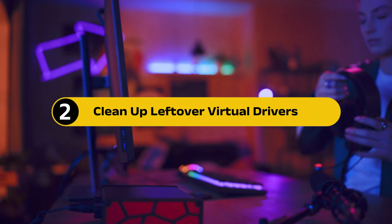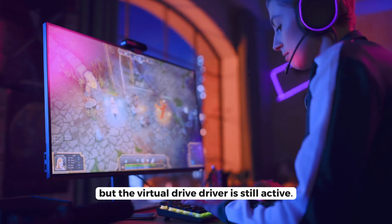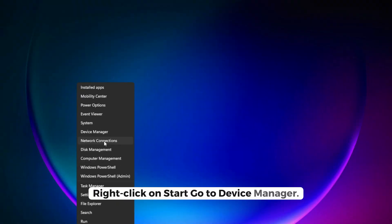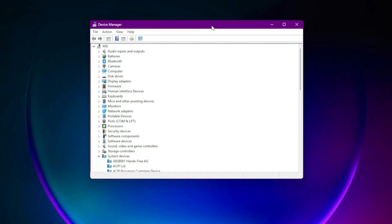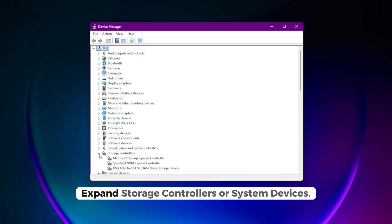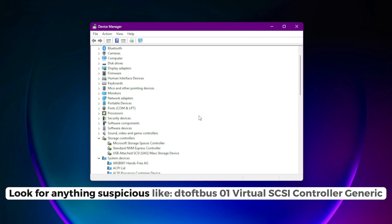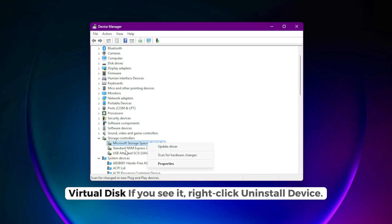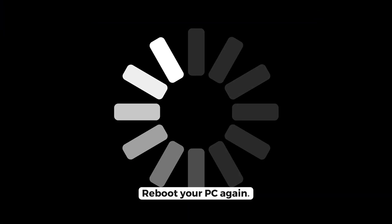Step 2: Clean up leftover virtual drivers. Sometimes the software is gone but the virtual drive driver is still active. Right-click on Start and go to Device Manager. Expand Storage Controllers or System Devices. Look for anything suspicious like SoftBus01, Virtual SCSI Controller, or Generic Virtual Disk. If you see it, right-click and uninstall the device, then reboot your PC again.